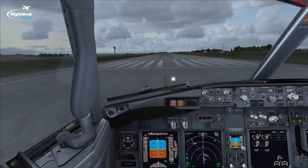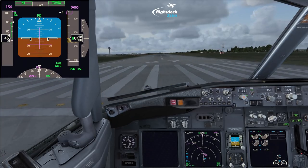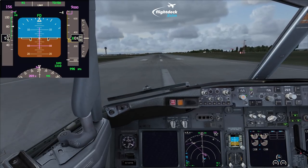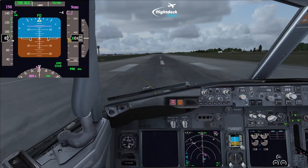We have been cleared for takeoff. Starting the timing. Setting the thrust levers to 40% and confirming the heading and track — 269. Bringing the PFD up so you can see it. Setting takeoff thrust. With flap 1, all we need to do is simply select flaps up at the 1 bug. Takeoff thrust indications normal. 80 knots checked.